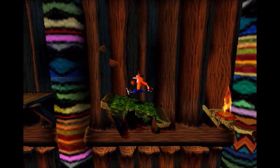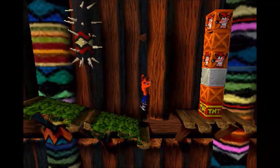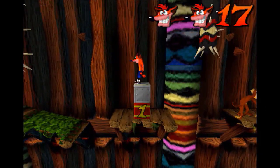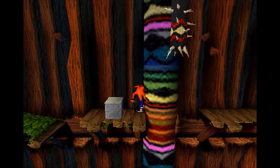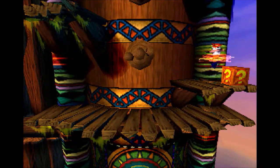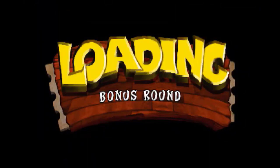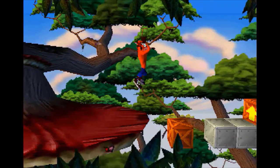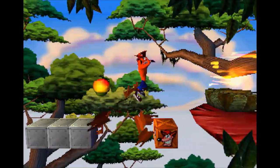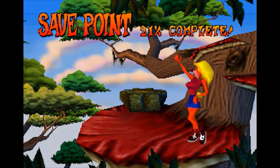We have these mossy platforms where Crash slides down automatically and runs faster going down, but runs very slowly going up — probably because it's wet and slippery. If you see flat in the background right here, that means you can go into the background. We're gonna do that and skip some platforming sections, at least as far as we can go. That fire almost caught us. Luckily we don't miss any boxes by going along that path.